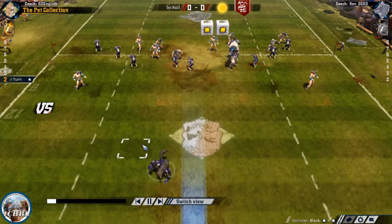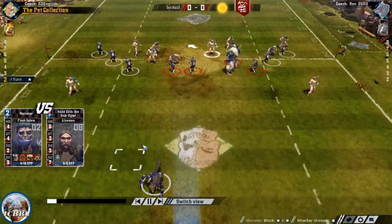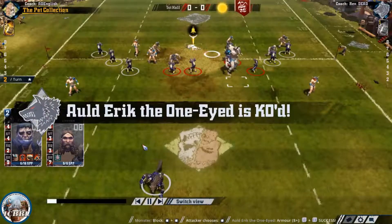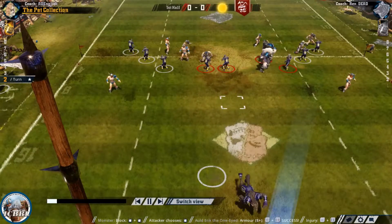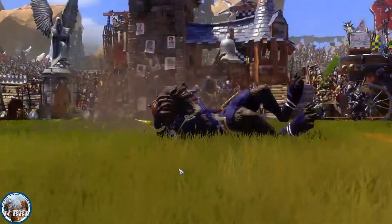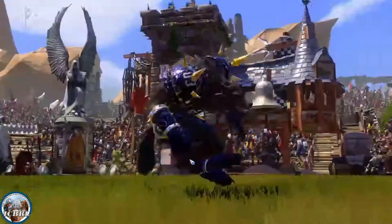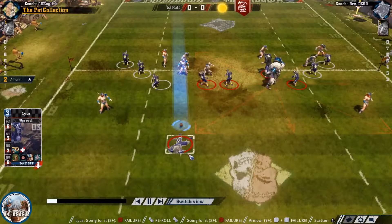We're going to take a block on a Norse piece with Monster first. It's a good one - it's a KO, a very good one. That's going to equal out the field actually when I think about it. Laika picks up the ball successfully and fails a GFI. Re-roll. And that's two snake eyes in two turns. That's unfortunate, though not devastating yet. He's still got to pick up the ball and move it, so I'm not too worried at this point.